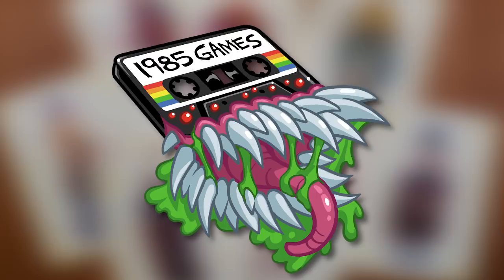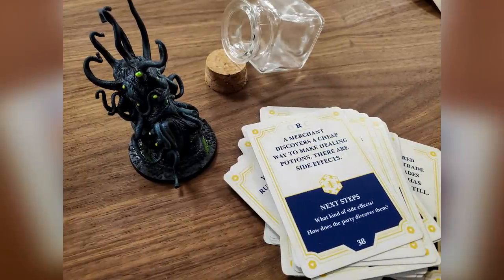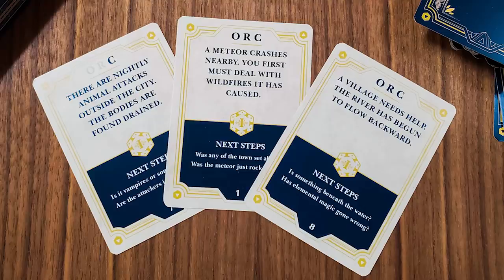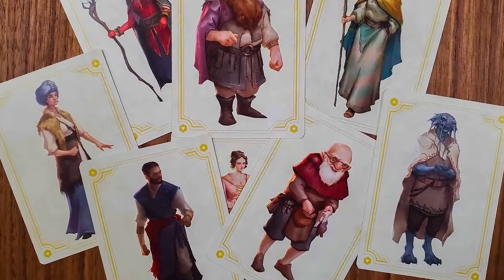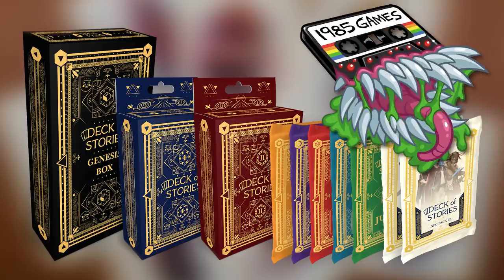But first, this video is sponsored by 1985 Games and their Kickstarter, The Deck of Stories. The Deck of Stories is a useful tool to help you create stories and adventures for your tabletop games. Each card is filled with an idea or story hook that can be weaved together with other cards. Pull some random cards from the deck and place them down, linking the story hooks to start crafting your own adventure. The Kickstarter has funded well over its goal, and 1985 Games are offering two story decks plus NPC cards to put pre-generated characters into your campaign. It's really fun art and a great way to build a one-shot or a full campaign. Check out their Kickstarter today using the link below, and thanks again 1985 Games.